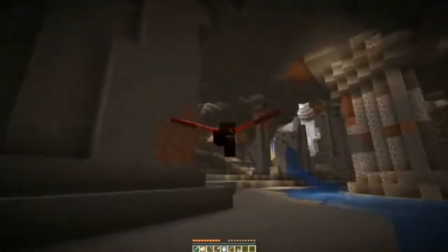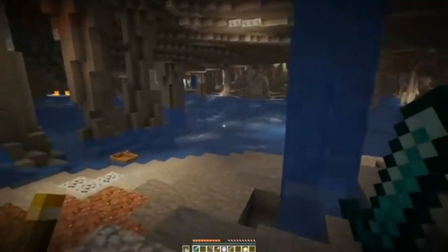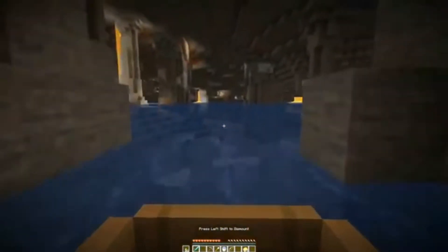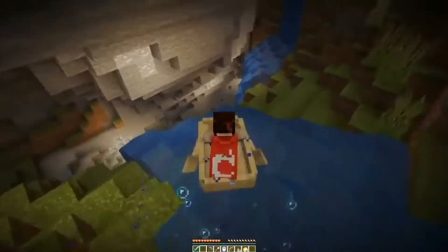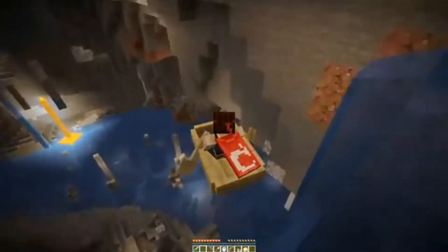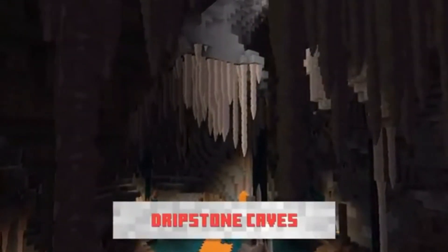In this update, this will give players a much easier time mining diamonds. And if you guys didn't know, diamonds are no longer found at Y-coordinate 12, which is a big shock since that's been the standard for a long time. Diamonds are going to be appearing all over the place in the Caves and Cliffs update. It's still going to be at a low level, but averaging more around Y-coordinate 25 or Y-coordinate 15. You'll find diamonds everywhere.